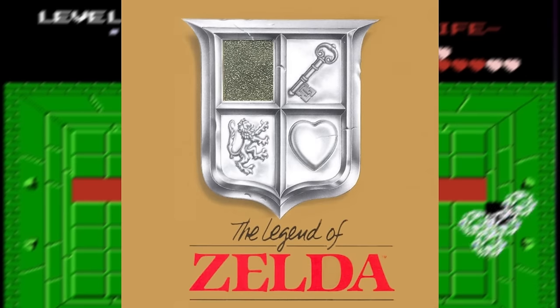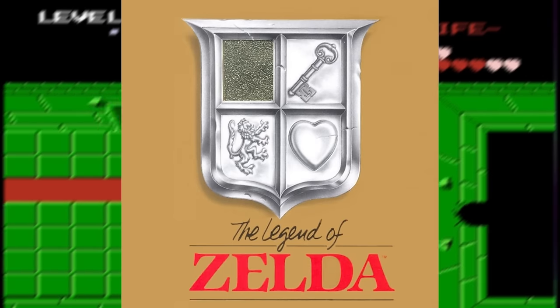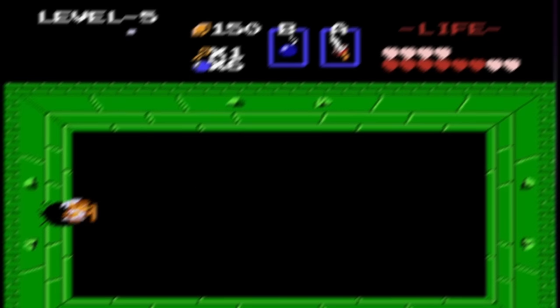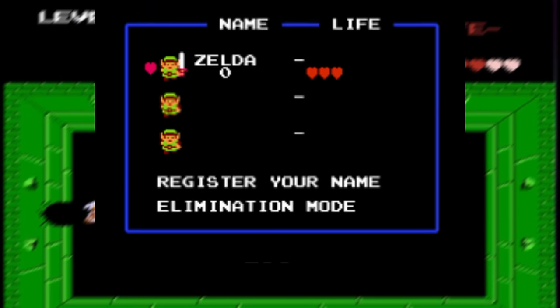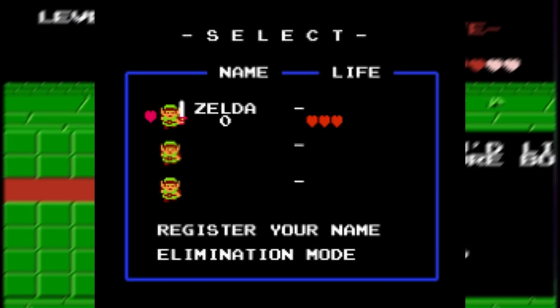The Legend of Zelda was the first video game in the franchise. Released in 1986, it was a popular top-down game. With it being the first in the series, there really aren't too many easter eggs, but there are quite a few secrets — like you can skip the whole first quest by simply putting your screen name as Zelda.